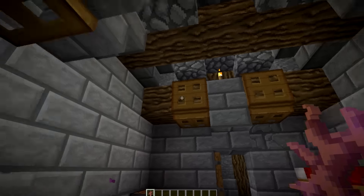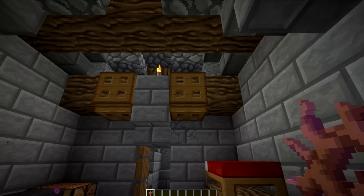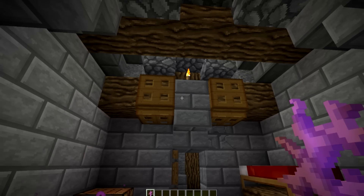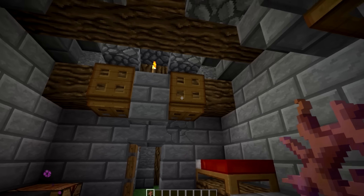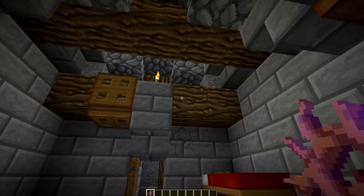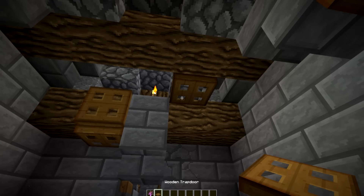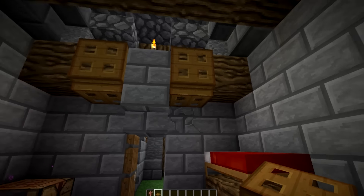Up here we have a little beam going across with two trapdoors on it to add detail. That's a great trick when a spot looks very plain — without those trapdoors it looks pretty ugly, but with them it just adds a little bit more detail. I don't know exactly why it looks good, but it just does.